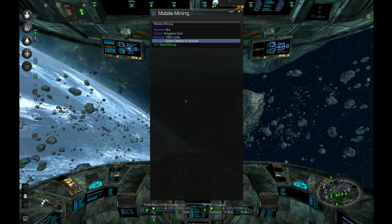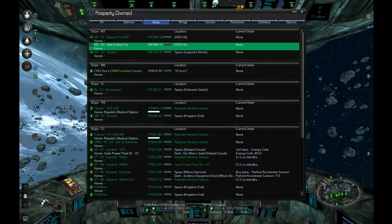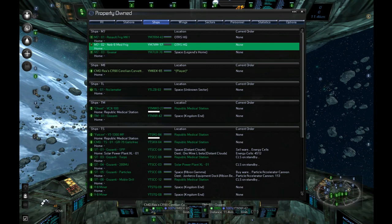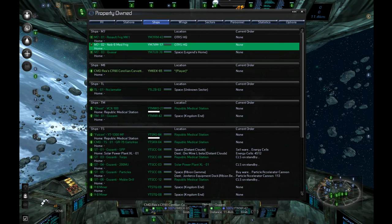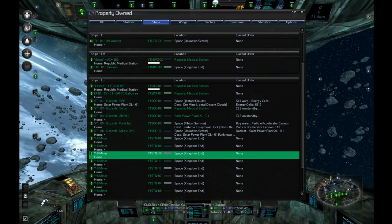I forgot about that part - I probably should have a ship here for it to unload on. I'll probably end up buying a ship for that task just to have them unload there. Actually, I'm just going to buy a ship. I don't want to have to sit and do this again later. I'll be back.